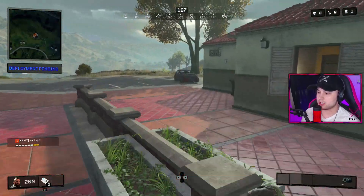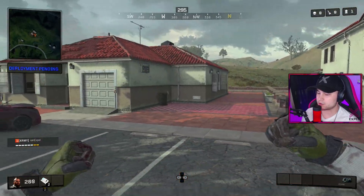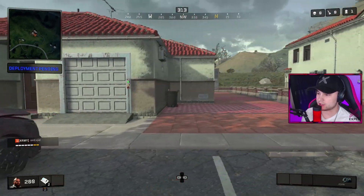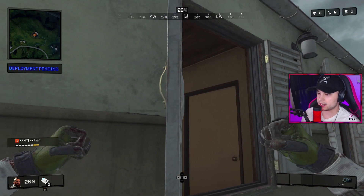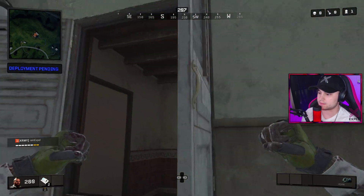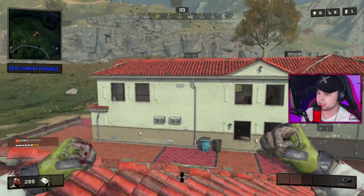Our next jump spot — we have multiple of these buildings throughout the map. This one specifically we have another one right over there, and you can just get on top of these buildings pretty easily. You see the windows? Look at it pretty much dead on, jump on it, and then you go. But you have to do it with the ones that are a little bit spaced out like this one right here. You jump up on the building — pretty easy. However, this next one is a little bit more difficult.